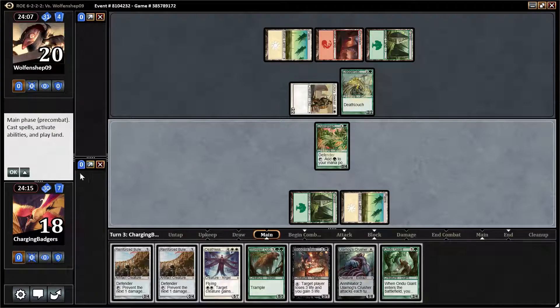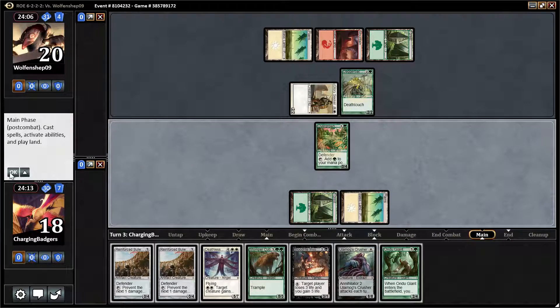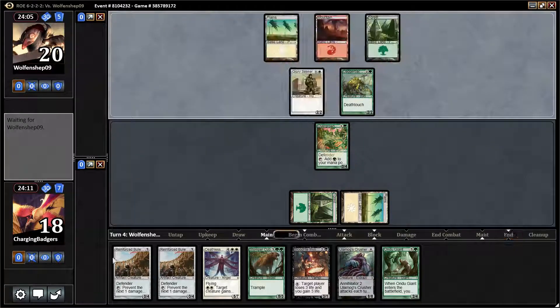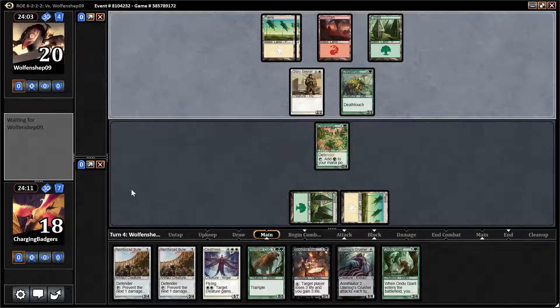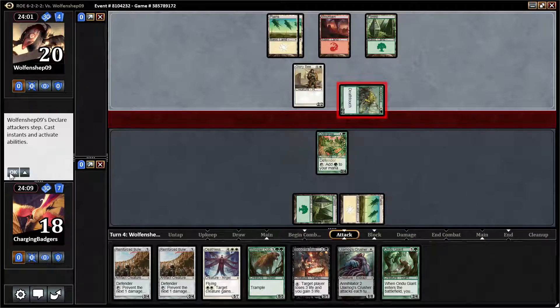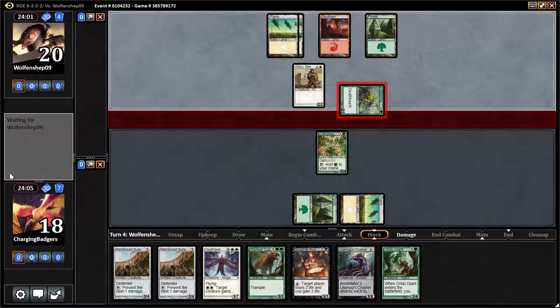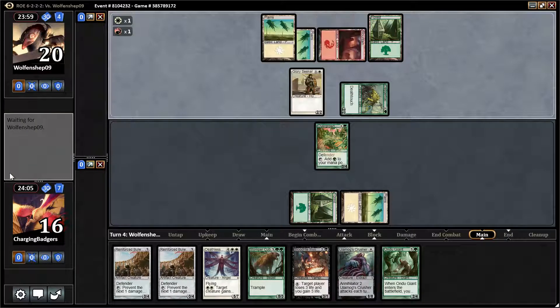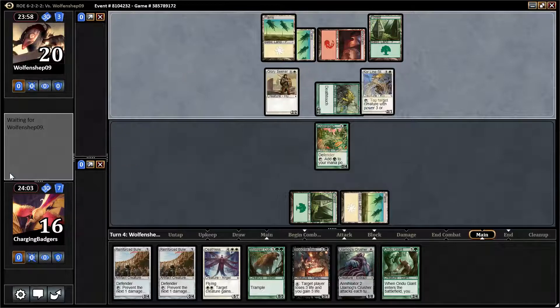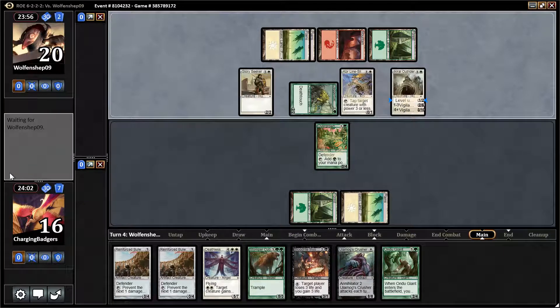This 2/2 deathtouch is actually a card we kind of have some trouble with. Although, I guess with the Reinforced Bulwark, if we draw a land we can Undo Giant and trade for it. If I were the opponent, I would slam with Glory Seeker there — it's a free roll. We may not even block because we need that Battlement so bad. The Slingers weren't great for us either. That's awkward.